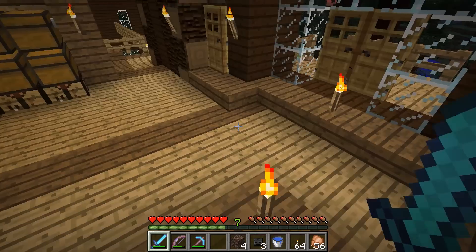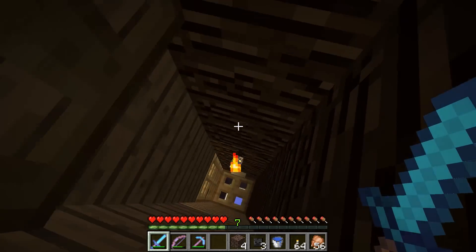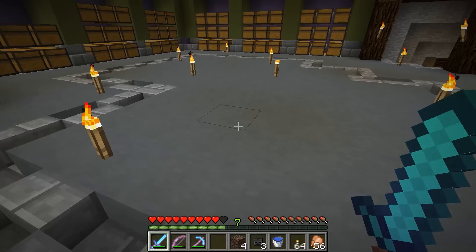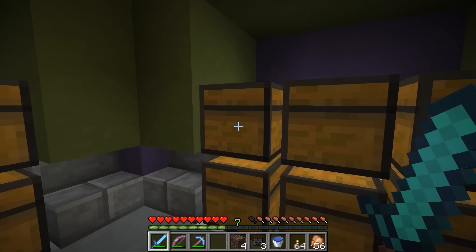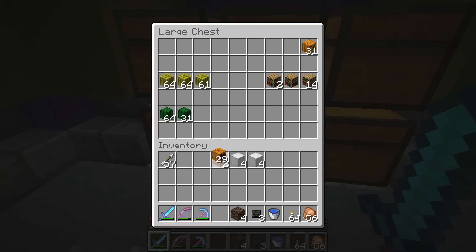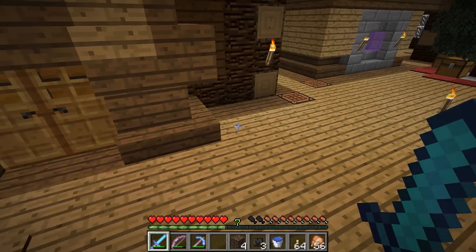We got some wither skulls from VT for Christmas, and I don't really want to use them for myself — because the first wither I fight, I want to collect my own wither skulls. So I finally figured out what I want to do with these: I'm going to make a beacon for spawn and fight the wither using a kind of cheaty method that VT showed off. I'm going to get some armor just in case things go bad and then get set up.